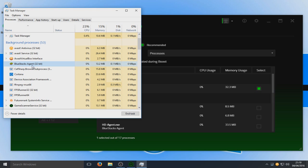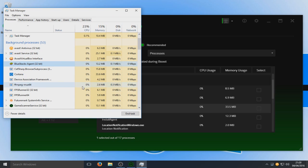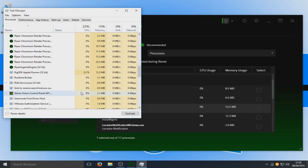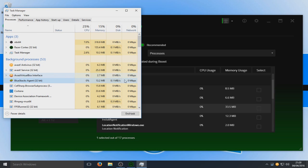For instance, Bluestacks — Bluestacks agent is using 13.2 meg. And here, Bluestacks — it reckons that it's using 33.5 meg. So someone is actually lying here, unless there's another process running for Bluestacks that I can't seem to see. But anyway, as we can see it is running, and Razer's picked that up — so that's always a good thing.